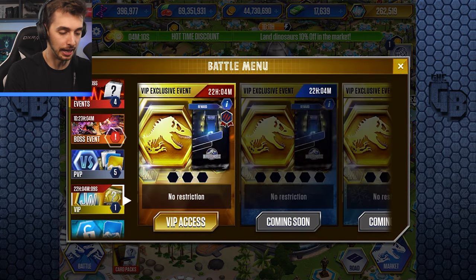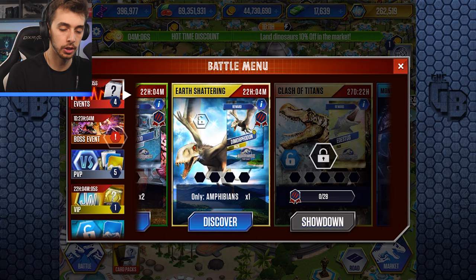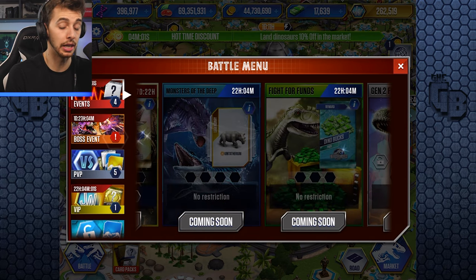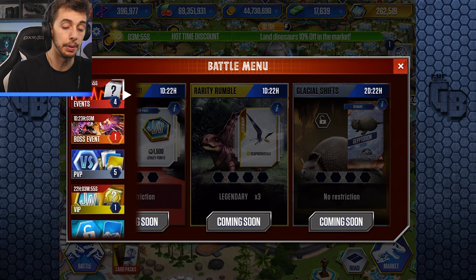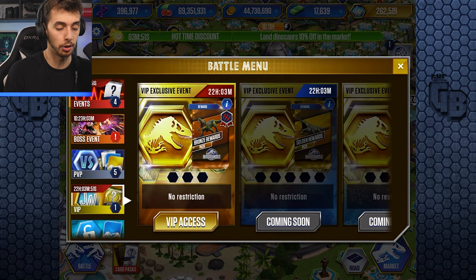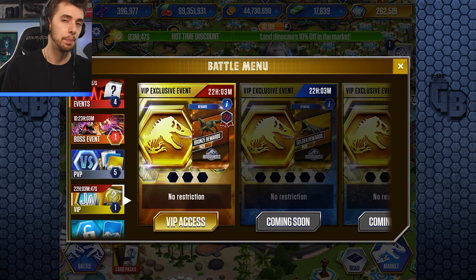VIP exclusive events - they're regular. In 27 days and 22 hours there'll be a Dino Box. In about two days there's something coming - this hybrid is probably just going to be released, not as one of these events. Unless it's its own species, but we know it's a hybrid from Jurassic World: Alive, which will be interesting to see what they do.